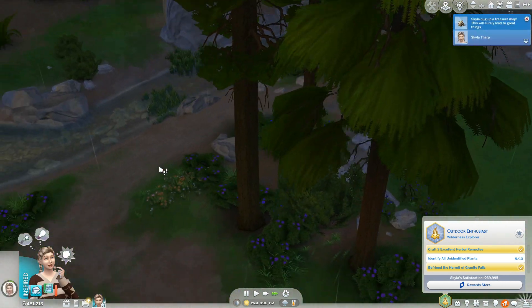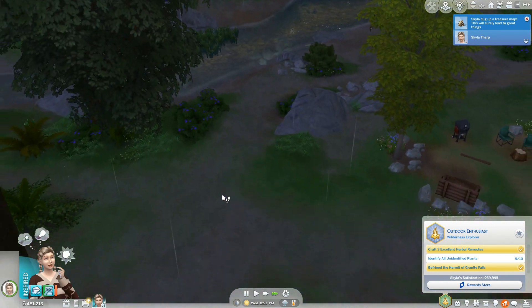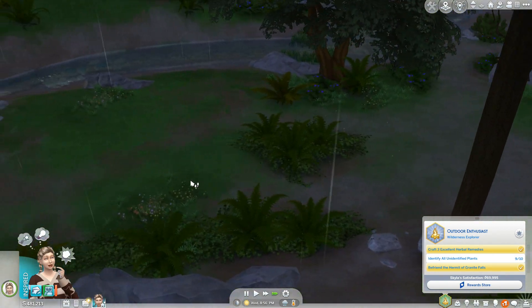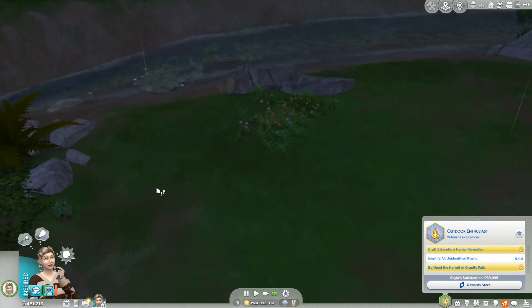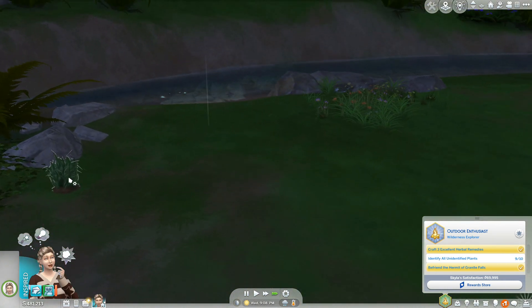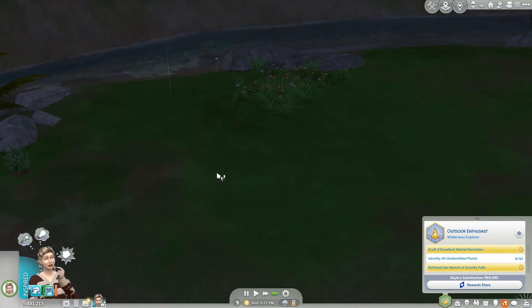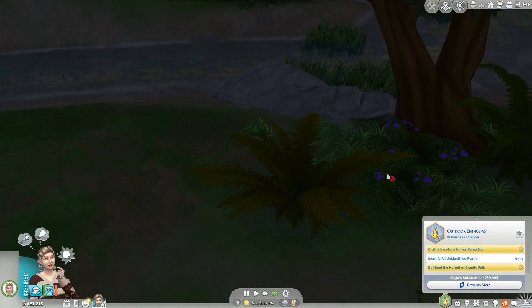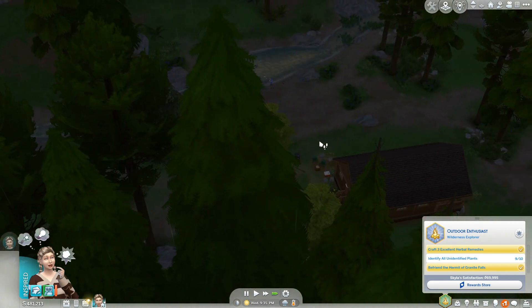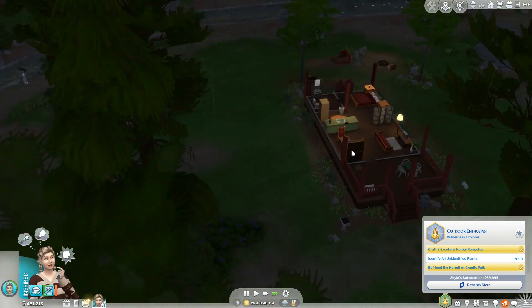I never want to do Outdoor Retreat again — I dislike this one a lot. I'm looking for bugs. Maybe this one, because that looks like a plant plant. So maybe that one will be it. Looks more like a flower than a bush. We'll keep that one in mind along the river, and hopefully that will be it.